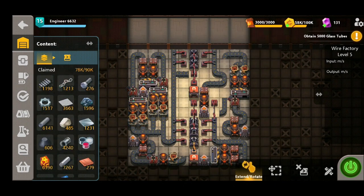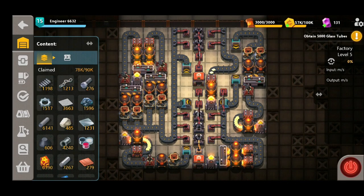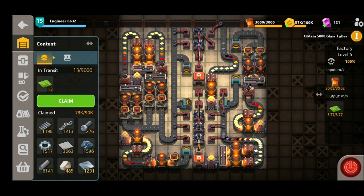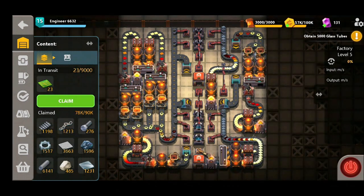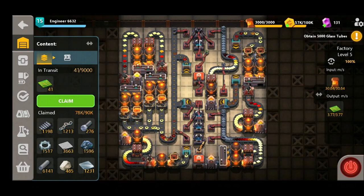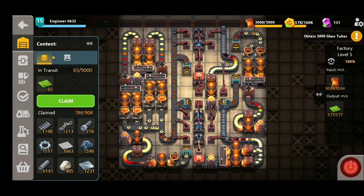Let's go ahead and place this down and connect up the underground belts that we just removed in order to get the factory operational. Switch it on and we can see we're producing at the moment 3.77. There are from time to time slight fluctuations with the output — sometimes when you switch it on it might be 3.8, might be 3.77 as we can see here. Nothing to worry about, but we can start to see those circuit boards filling up really quickly into our transit van, and we're never going to be in short supply of these again.